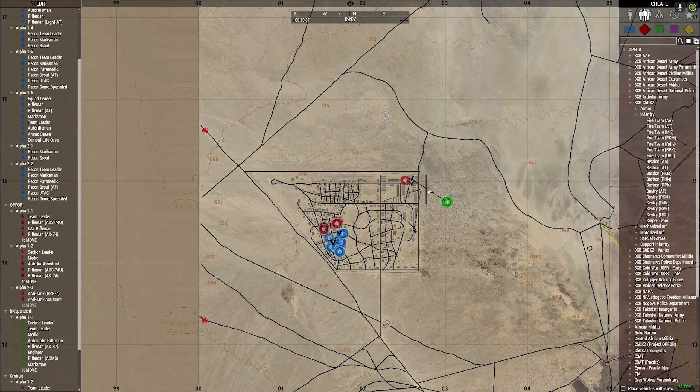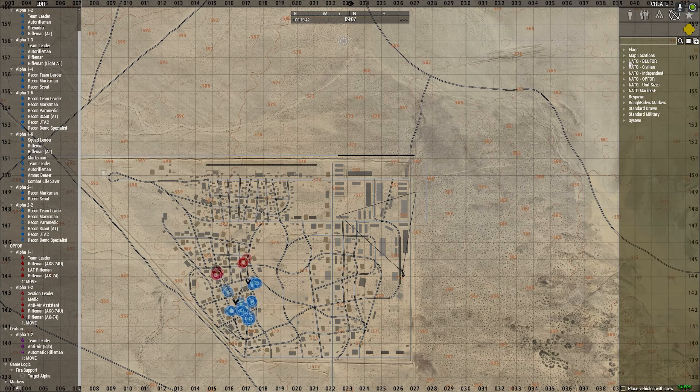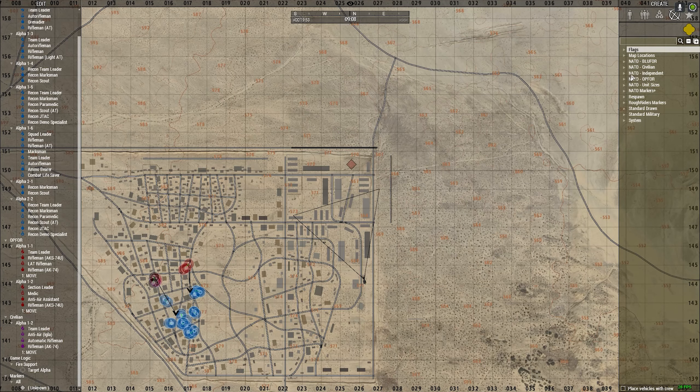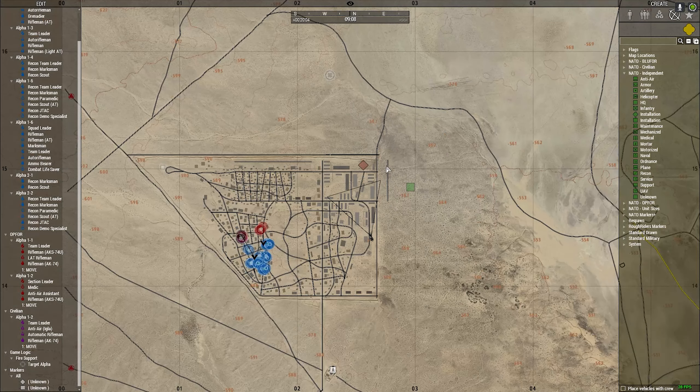What you would want to do is come in here, go to markers, and then simulate it this way. You can either use unknown or infantry markers, however you want to do it. Put markers down, and then — where is independent? There it is — go like that. You can put timestamps on these, and you could even draw on the map to basically simulate the battle, so that way it's not putting undue stress on the server.